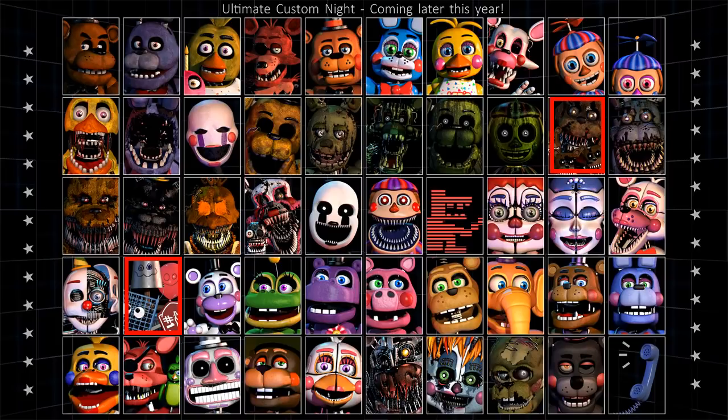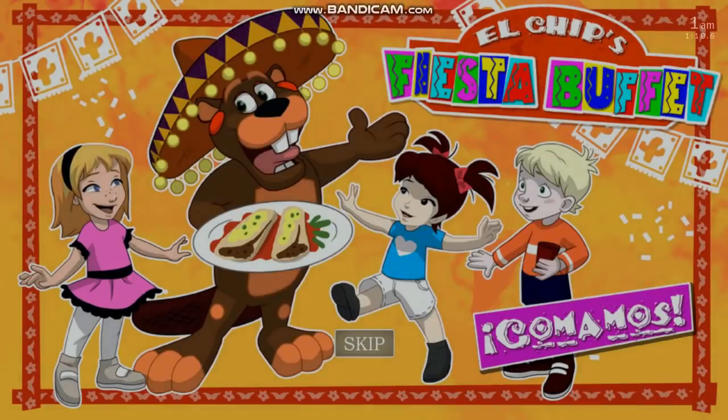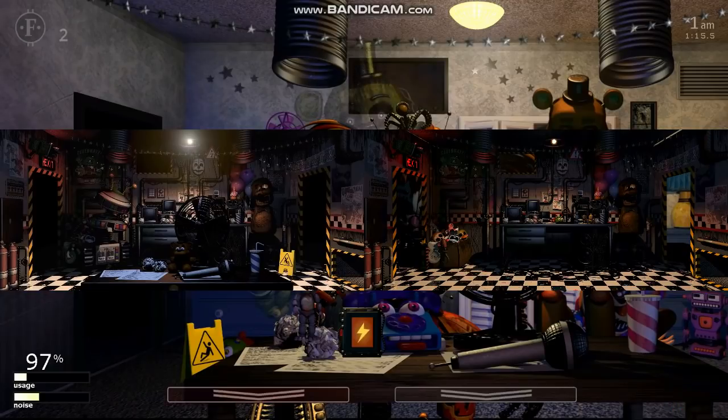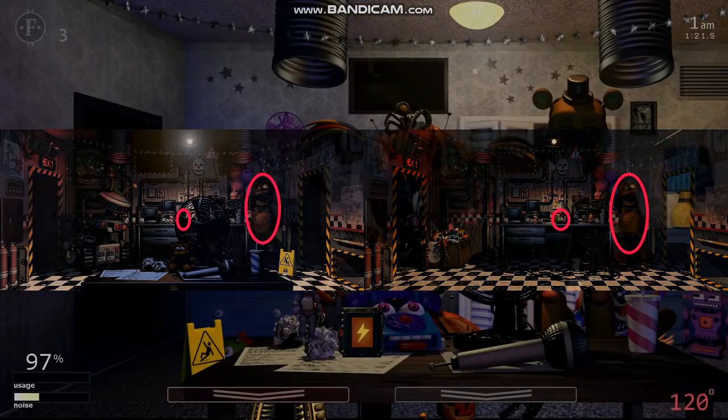The final characters to be added were Phantom Mangle, Phantom Freddy, Phantom Balloon Boy, Nightmare Bonnie, Nightmare, Nightmarion, Nightmare Balloon Boy, Old Man Consequences, Funtime Foxy, Helpy, Ned Bear, Orville Elephant, and Molten Freddy. The final pre-release change was the default office — the only major changes are that the finalized office added in the caterpillar toy from Five Nights at Freddy's 4 and moved the Freddy mannequin slightly to the right.